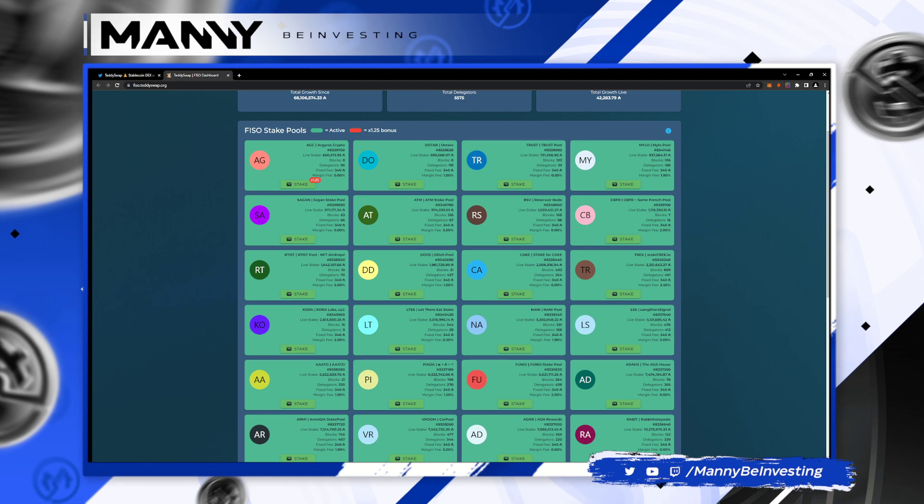All you have to do, I believe, is just delegate to that pool and you're good to go. So it looks like it's jumping between this one and this one — just going back and forth. I would probably rather be in this one since this one doesn't have any blocks, but I'm sure that will change. And they have a 1% margin fee, so this is probably a better deal.